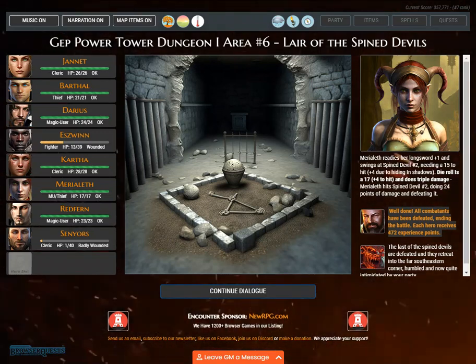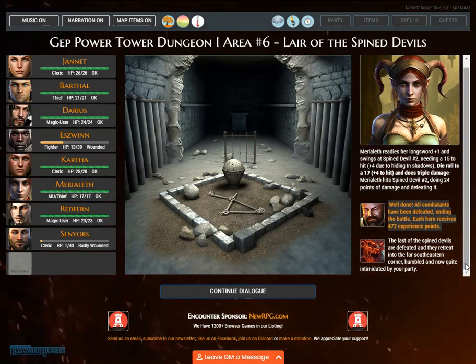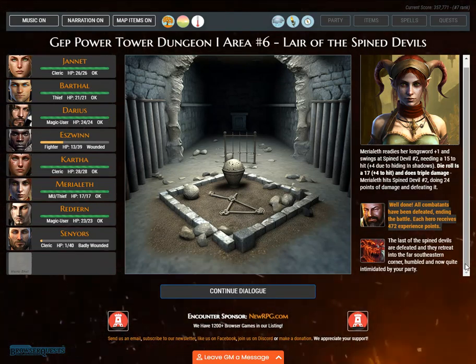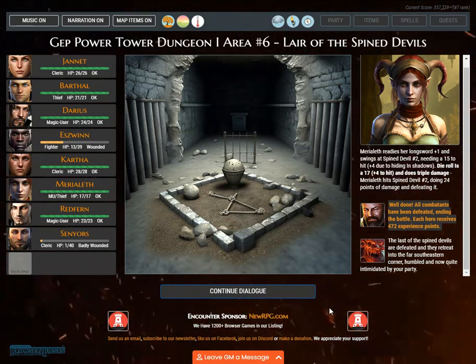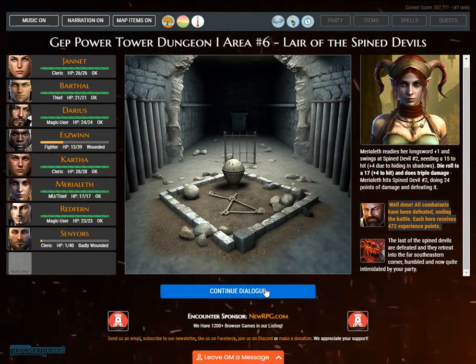Well done. All combatants have been defeated, ending the battle. Each hero receives 472 experience points. The last of the Spined devils are defeated and they retreat into the far southeastern corner, humbled and now quite intimidated by your party.